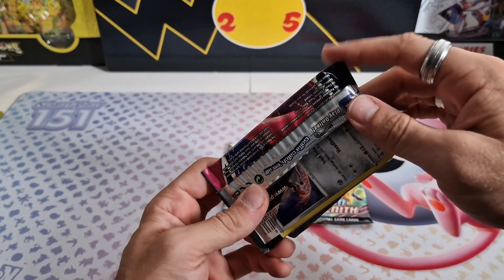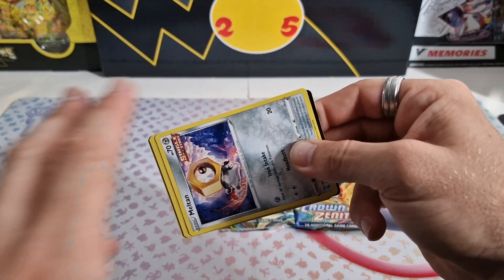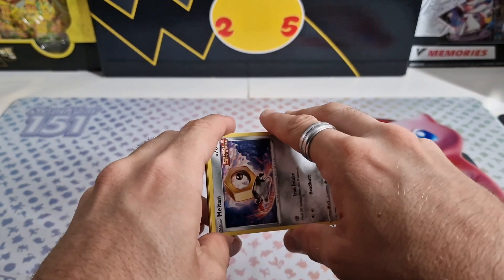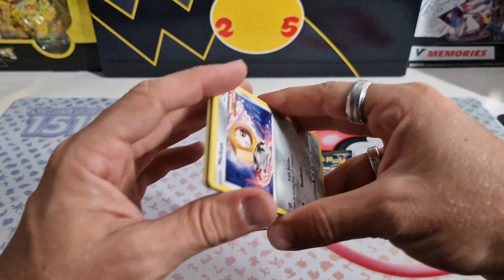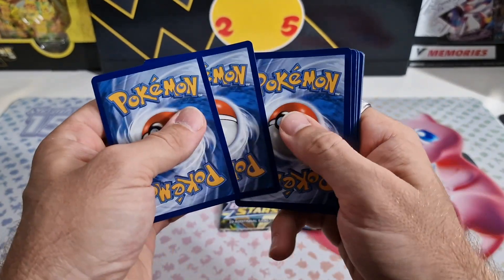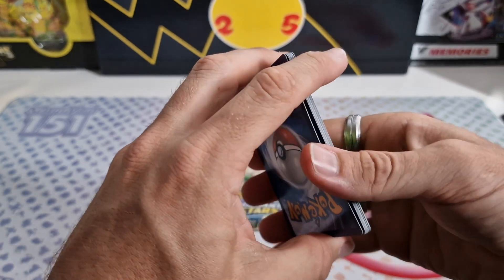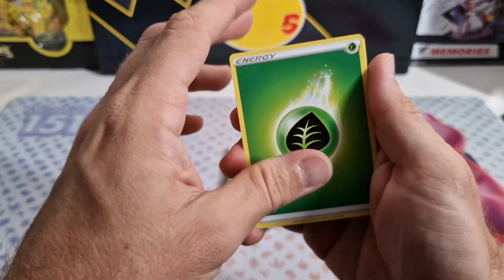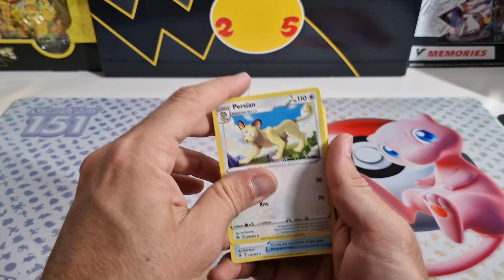Like I said before, Fusion Strike has the hardest pull rates of these three sets, definitely. And Crown Zenith by far has the best. But it hasn't been too different or too noticeable, that difference in pull rates, I'd say. But it's been surprising to say the least.